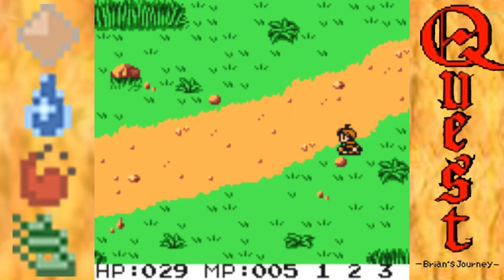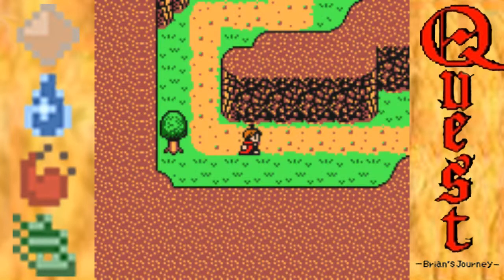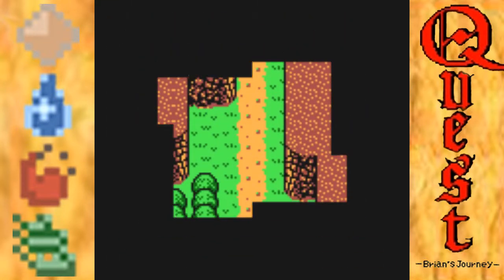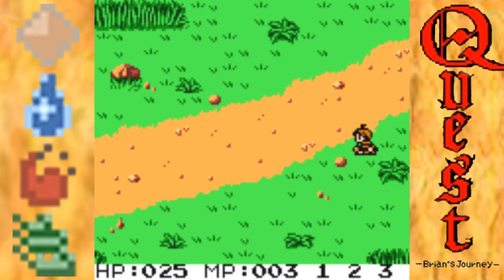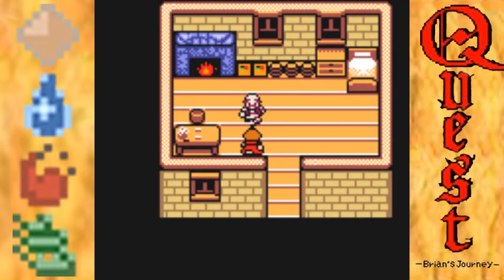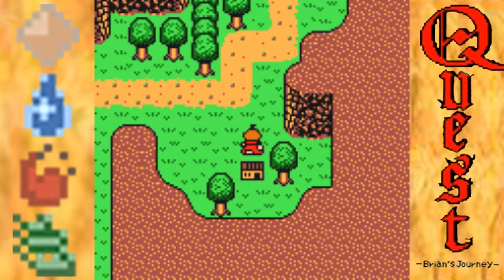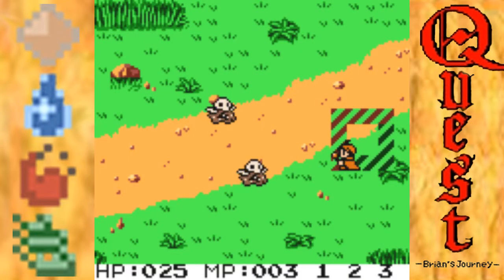One of the interesting things about Brian's Journey - in Quest 64 the way you fight battles is pretty much the same throughout the entire game, it really doesn't change all that much. Whereas in Brian's Journey it actually changes a lot throughout the game. I can tell you with confidence that my current strategy of spamming Wind Cutter is not something that is going to continue to work long term - well, it might work, but it's not gonna be my strategy.